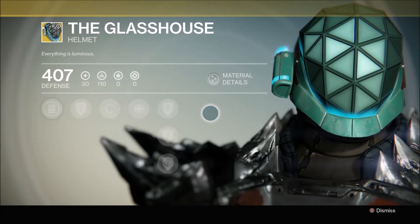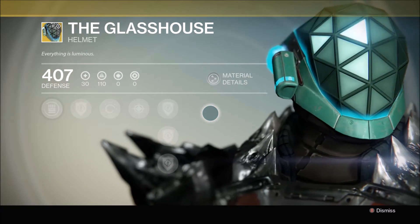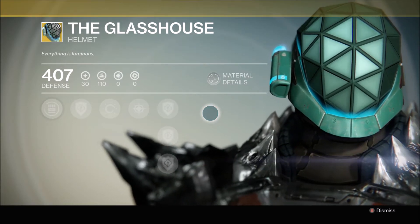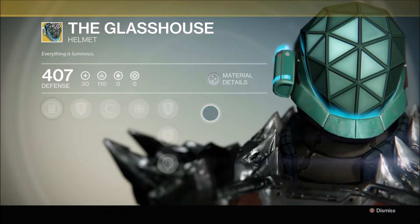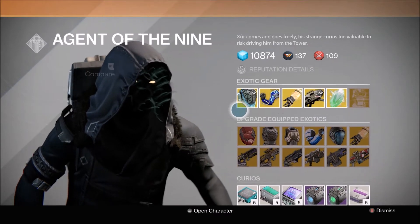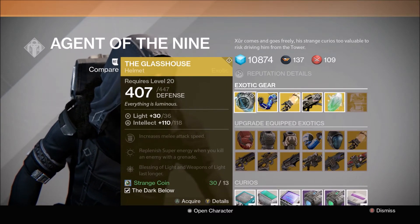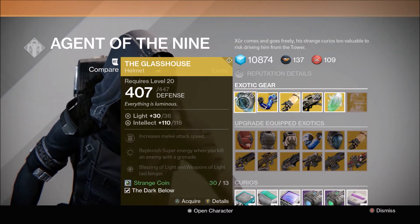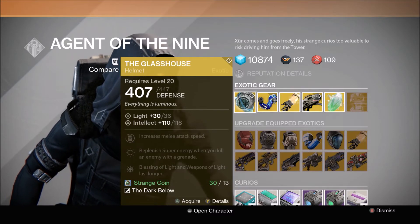It also has Bathed in Light, which increases the duration of your Blessing of Light and Weapons of Light. This is actually a pretty good Titan helmet — one of the better Titan exotics. The only thing I don't like is it looks like a third grader designed it with crayons in art class. It's that nasty green color that only goes with about one shader. It's not quite as good as Helm of Saint-14 for the Defender, but it's a very good Defender helm if you don't have that.